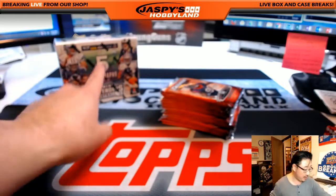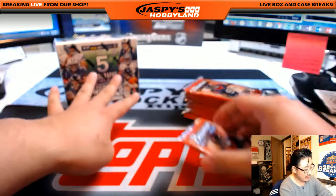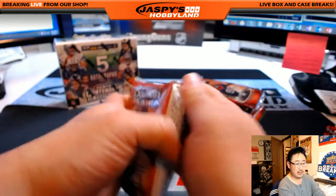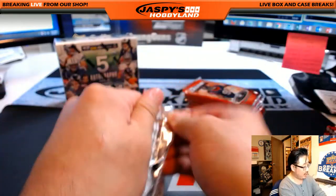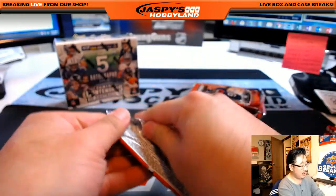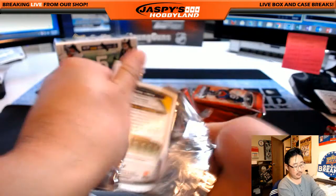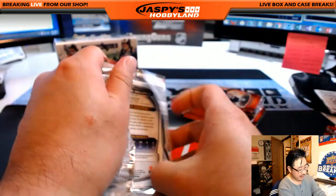And then a few more chances, actually, because usually I think Optic only has one or two autographs per box. Unless it was a hotbox, but even with the hotbox I think it would only be four autos. So you're still getting more autos out of Contenders. Once I'm done with this, looks like we'll have time to do maybe two quick breaks or one longer break — maybe even just one quick break.